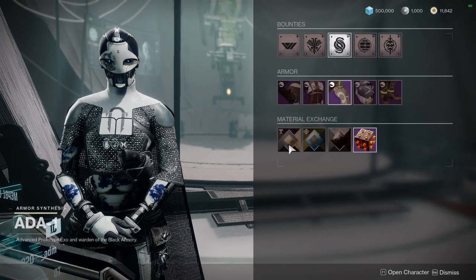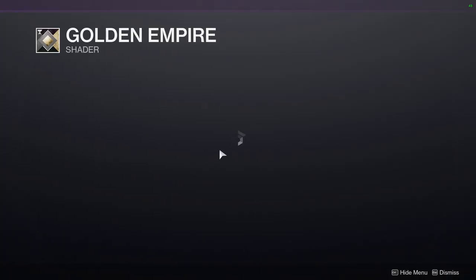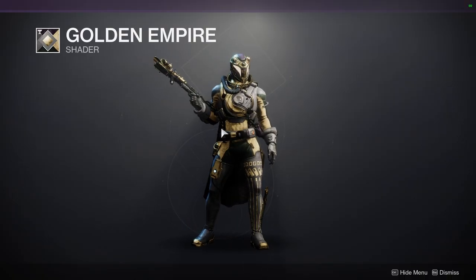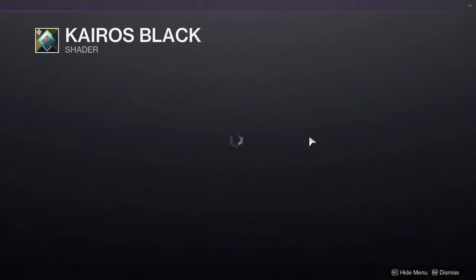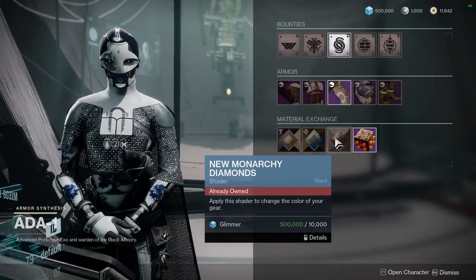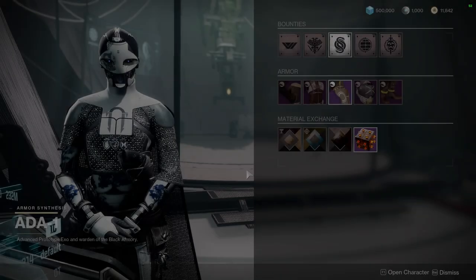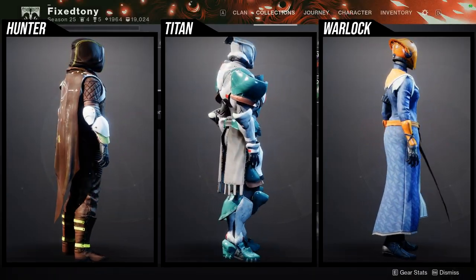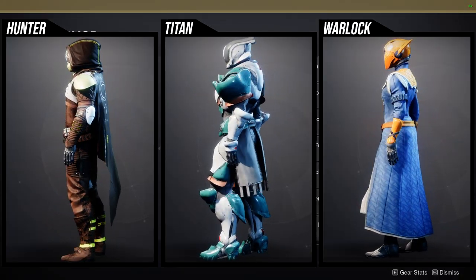Let's go to Xûr. She's gonna be selling Golden Empire — this is from Season of Menagerie, an old one, and actually the look I have currently. Cairo's Black is next, and then New Monarchy Diamonds, which I love — one of my favorite shaders.